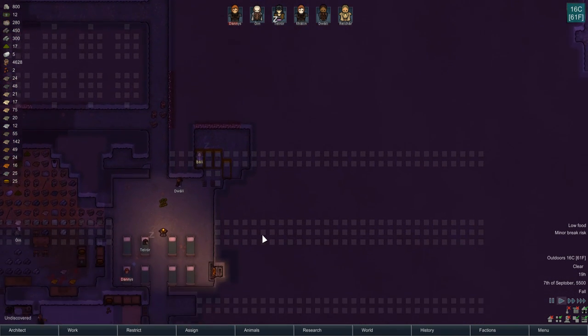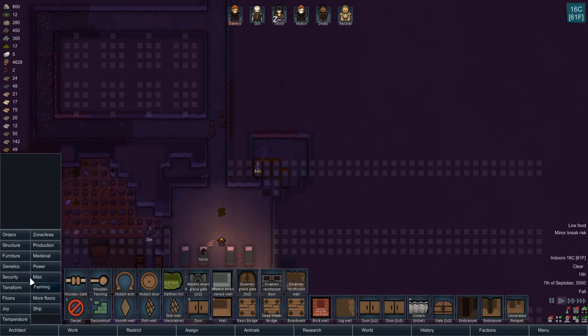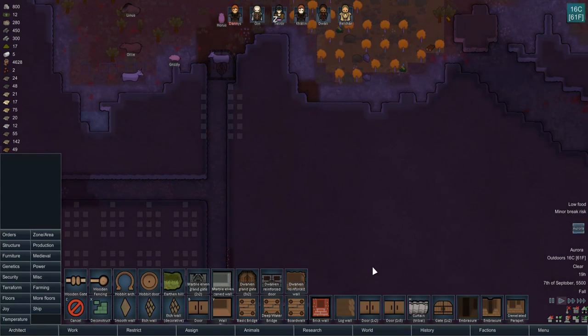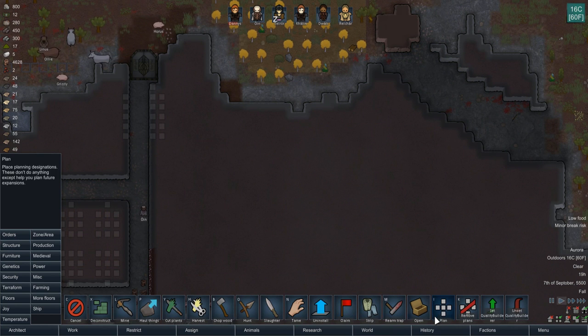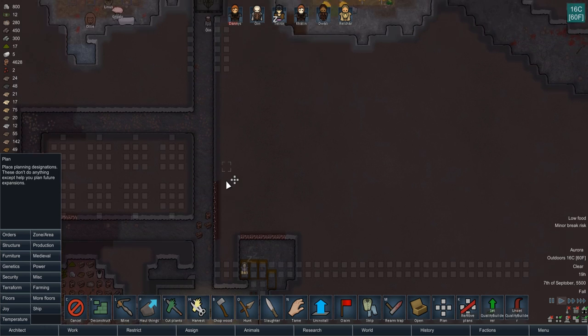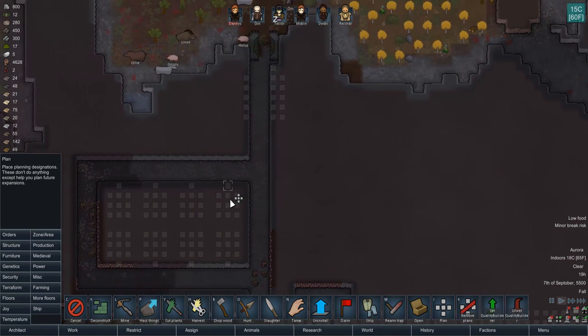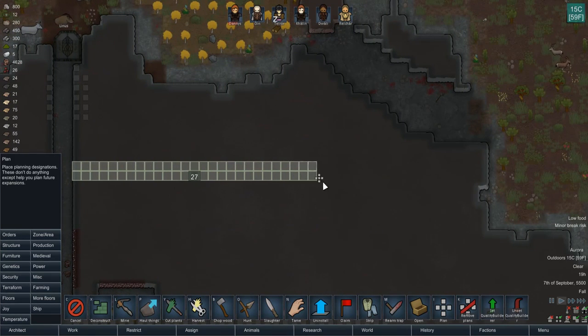Alright, so I think we'll go with that idea — this will be our crafting area and main storage area because it's close to the entrance, so it kind of makes sense. Oh, we've got an aurora again — cool! And then we'll have our main storage area. It makes sense to have an armory nearby, I think. We'll follow the idea we had before.